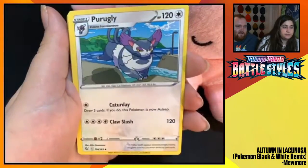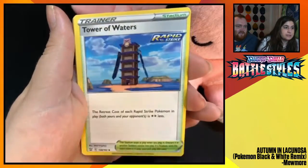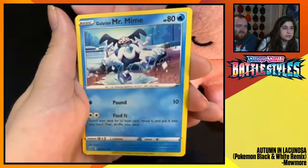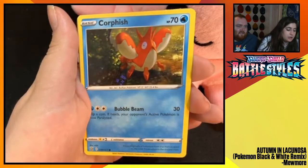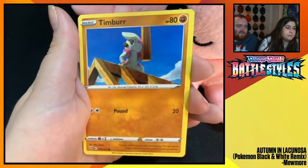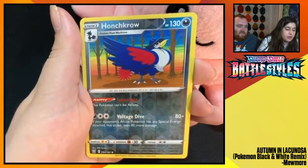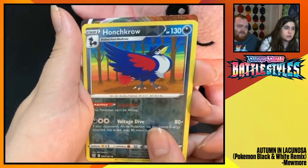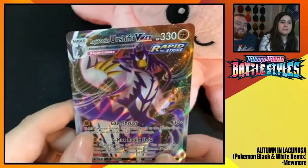Energy. Corvisquire. Korrina's Focus. Tower of Waters. Galarian Mr. Mime. Cacnea. Corphish. Timber. Baltoy. Reverse Foil Honchkrow — that's great art on the Honchkrow. Rapid Strike Urshifu VMAX!